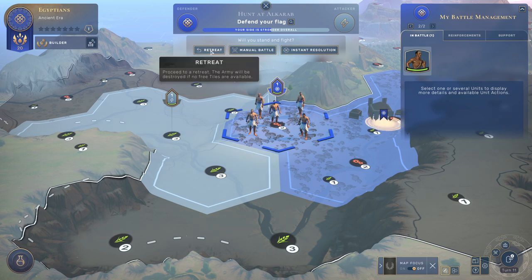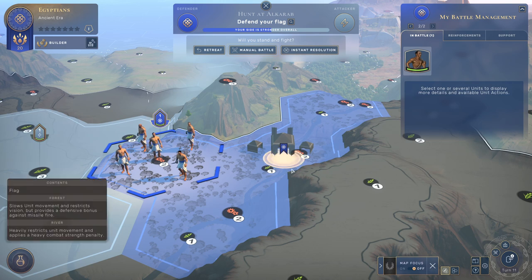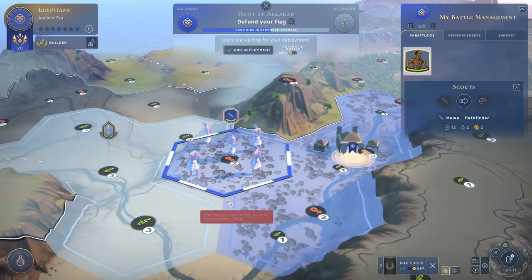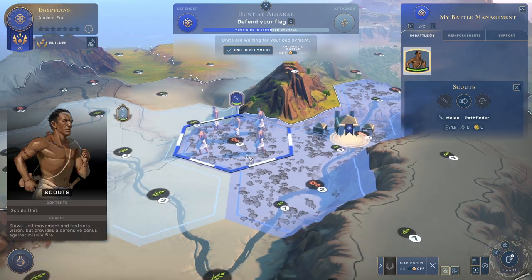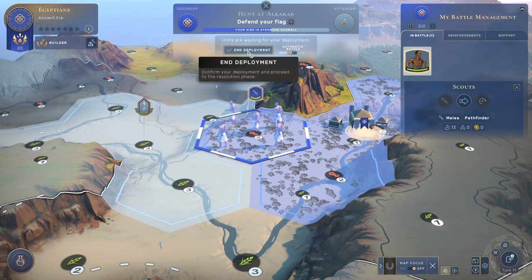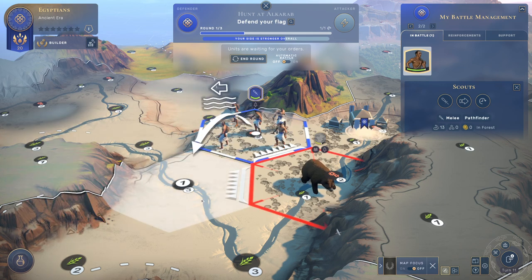I'm going to hit manual battle. So as a defender, the attacker goes first, but as defender we have another advantage — unless they kill all our units, the attacker is forced to claim this flag over here. We get a deployment phase where we can choose where we start the battle. I'm going to start here because it's nice and safe not being on a river. I forgot — I did increase my combat speed to maximum over here, which is why that was so fast.